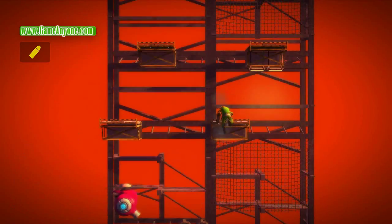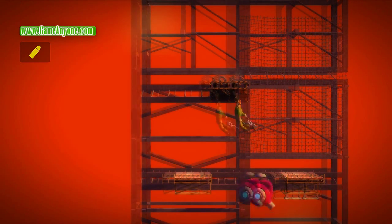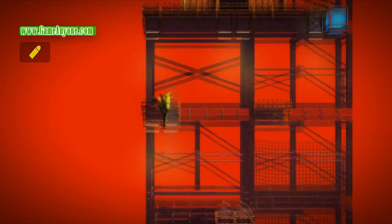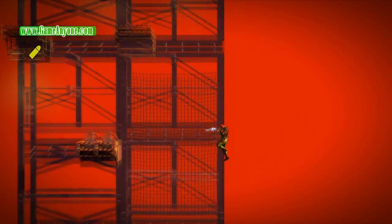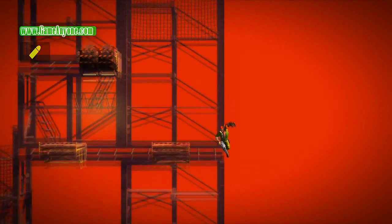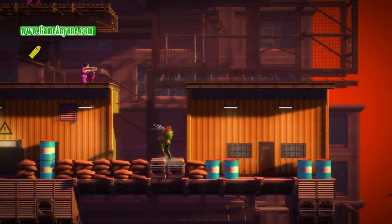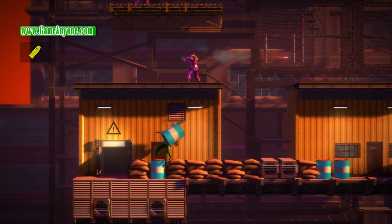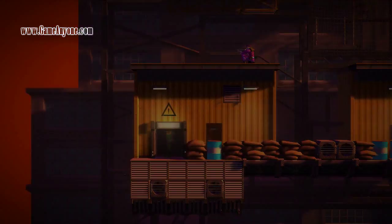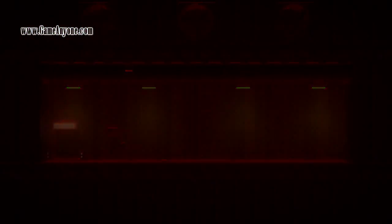Now if you just grab these ledges here as we start to fly off. The next secret here is this blue switch — if you hit it with your arm, fall all the way down, and then swing over, this door that was closed will now be open. And there's a challenge room inside. Yay, challenge room.